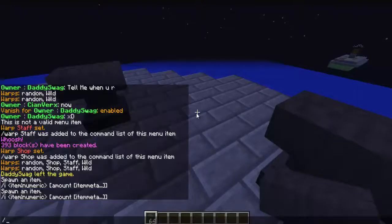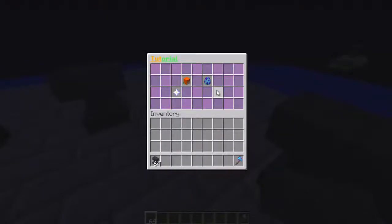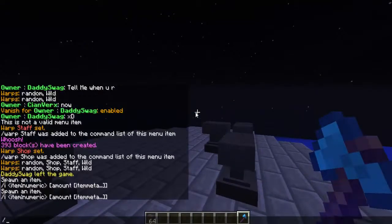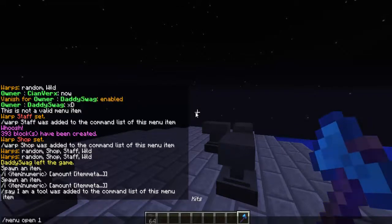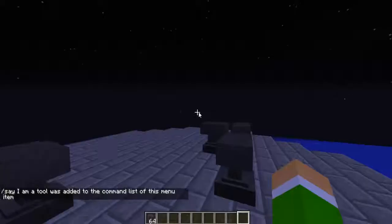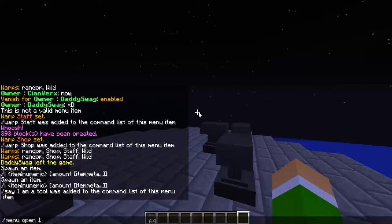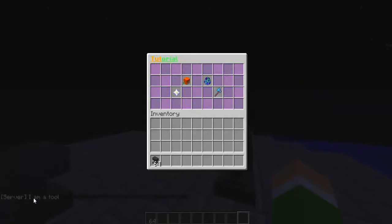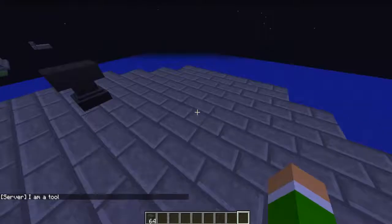What you want to do is /menu edit 1, grab 'kits,' and if you wanted to, do /menu script add /say I am a tool. Then edit it again, just replace it back and it should work. Do /menu open 1 and as you can see, it says 'I am a tool.'